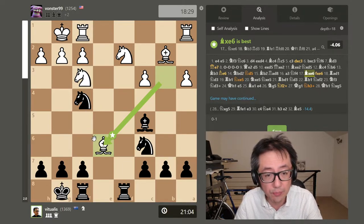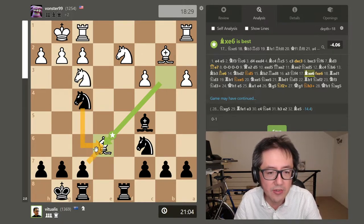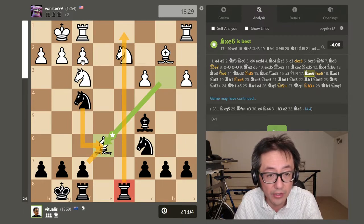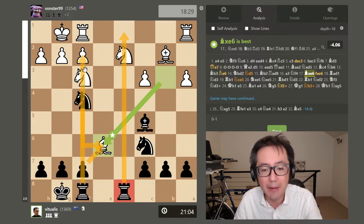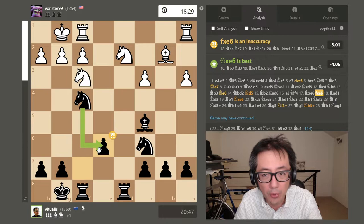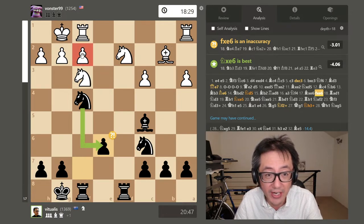The best move was probably to capture back with the knight, maintaining that pawn structure. But I decided to play a bit more aggressively by capturing with the pawn — even though that weakens the pawn, I now have a semi-open file for my rook. This rook already controls this file; if I have a rook controlling a semi-open f-file, I've got some pretty good control of the game. I decided to capture with the pawn — it's not as accurate as capturing with the knight, but now that gives my rook potential control of the f-file. And remember, I'm trying to attack that f2 pawn.